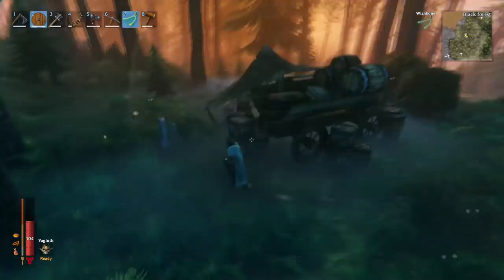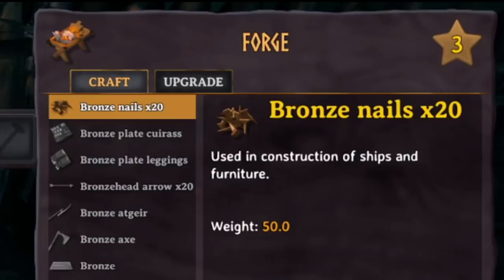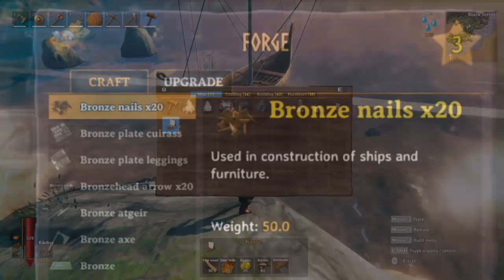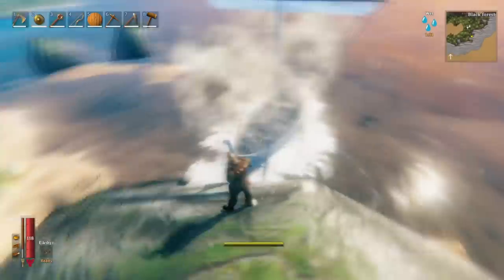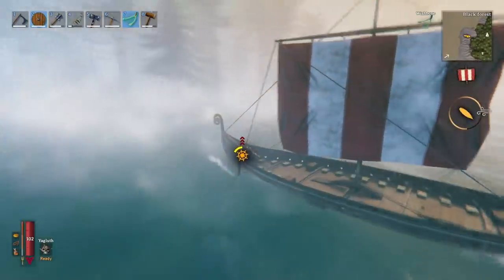You can only buy Ymir's Flesh from the secret merchant that will be placed randomly in your game. To find this merchant, you're going to want to unlock boat crafting by making bronze nails or iron nails at the forge. I've got a guide that covers this in the description below. Making a boat will allow you to travel the ocean much faster.